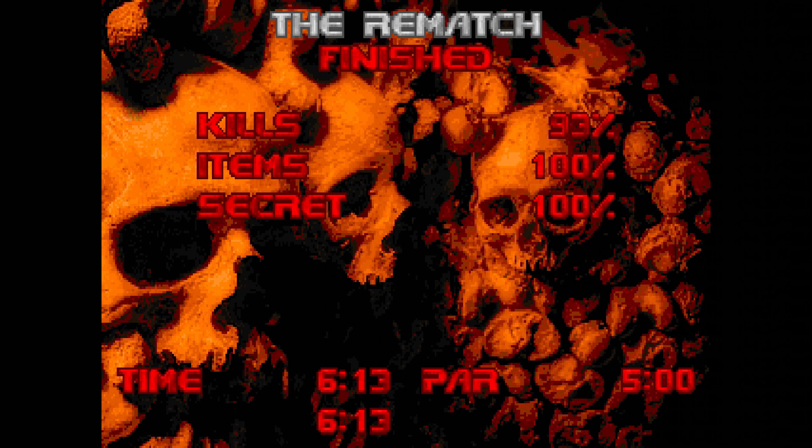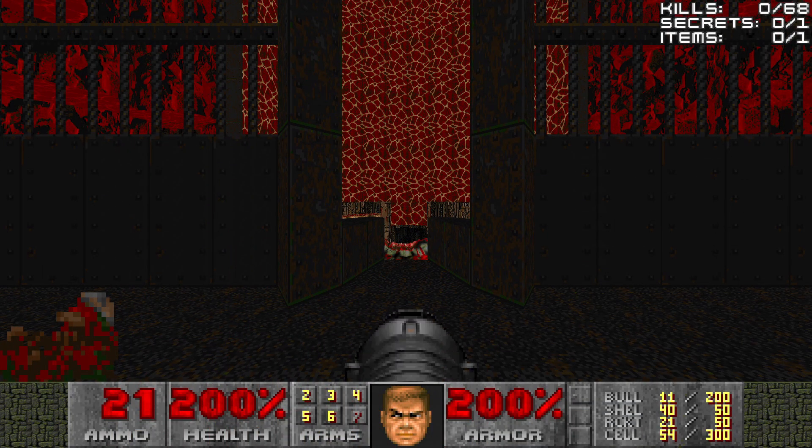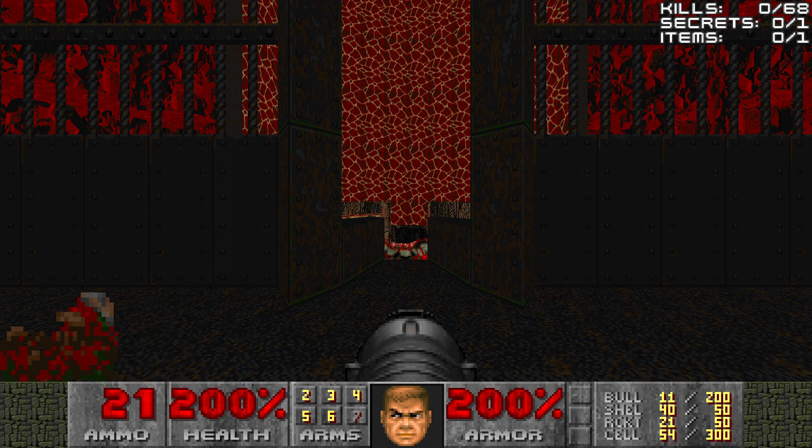We killed the witch in Map 29, but there's still one more map to go. That was the rematch, and we took care of the witch once and for all. We couldn't get all the kills because there were enemies still alive that I couldn't kill before the witch died, but that's normal in boss fights like these, so I'm not going to worry too much about it. We'll move on to the sarcophagus in the next video, but I'm going to show off those cells I noticed and the outtake. See you guys next time in the final map of Doom Zero — take care, everybody.